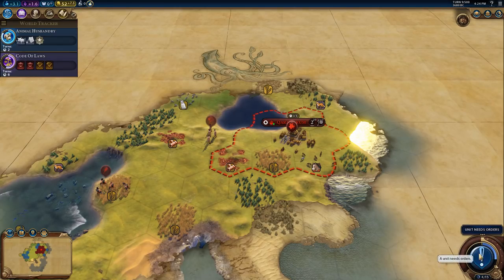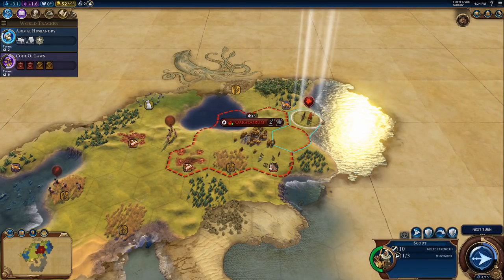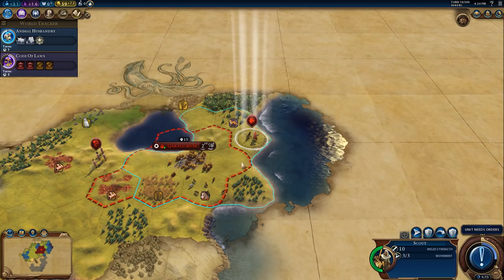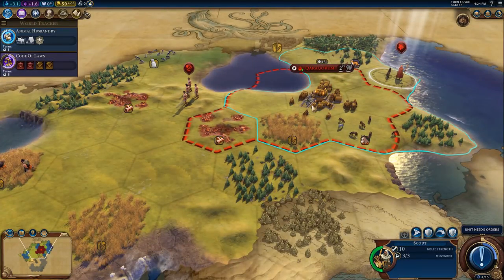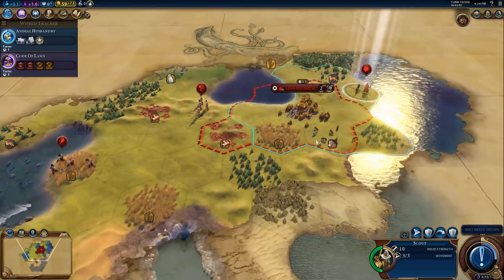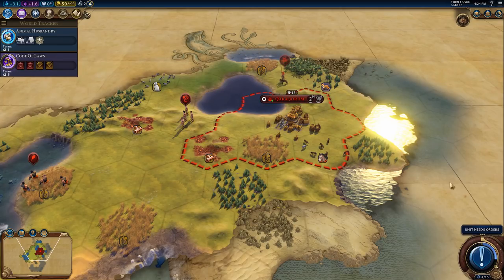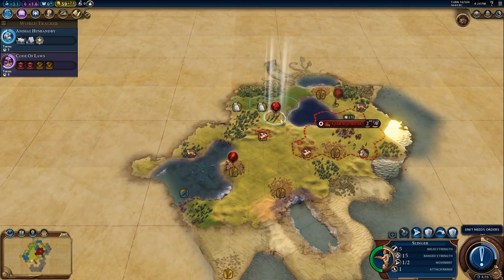Tribal village - an extra era score. We can see the edge of the water there. If we'd moved over one we would have had a sea tile on the edge. But we'll find that's probably an inland lake and it won't make any difference anyway. At least we know no barbarians are going to come from this direction because it's all sea or coastal tiles.